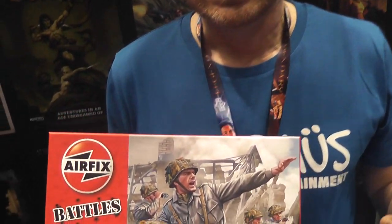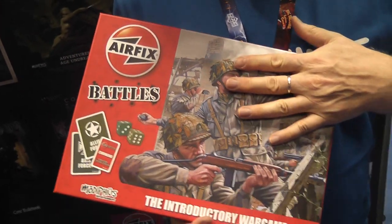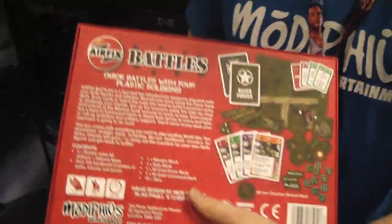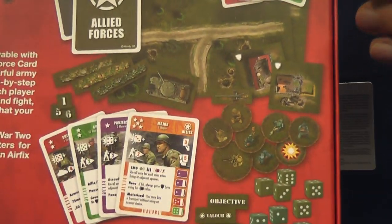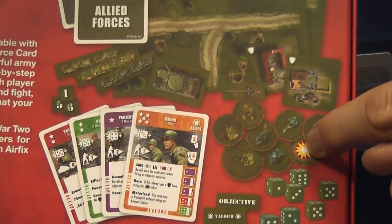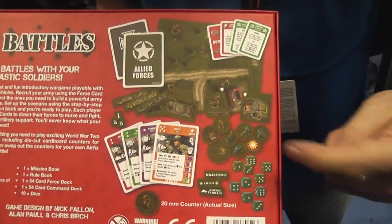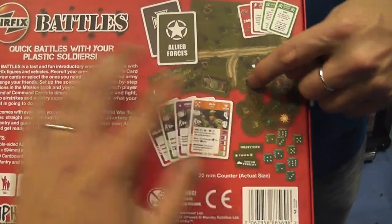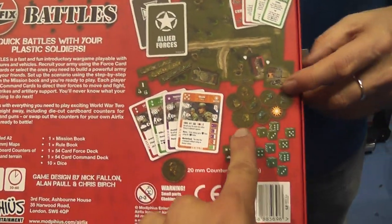I wanted to make a really introductory war game that can play in half an hour up to an hour, and it's got everything in it. I'm going to flip over the box. It's got all the counters for figures — you can replace those with your plastic figures, with your other war game figures. The counters flip over to be hit markers put onto base units, so even somebody that doesn't have a single toy soldier at home would be able to play the game with the components in this box using the tokens.